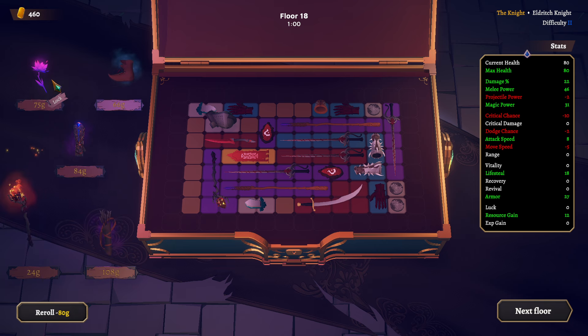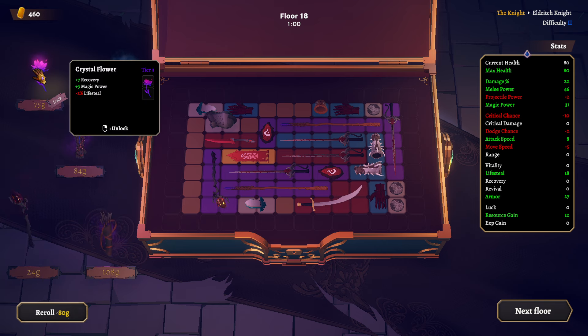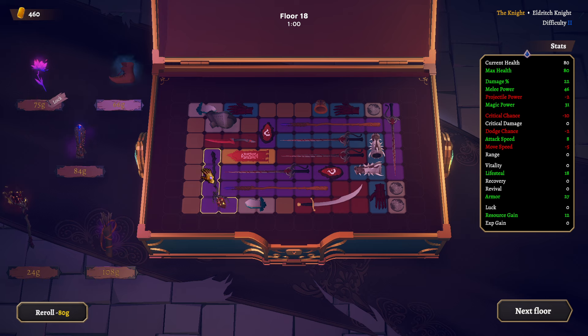Magic power, minus crit chance. What are you again? Recovery, magic power, minus lifesteal — that's pretty cool, not gonna lie.